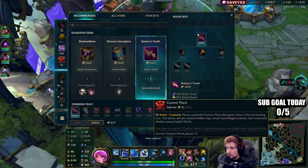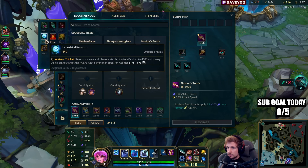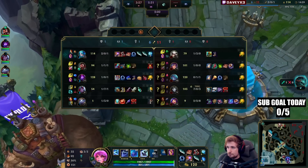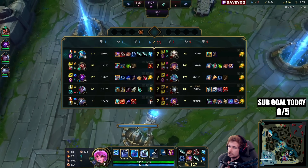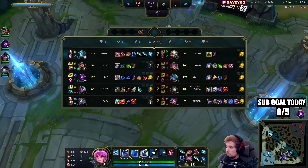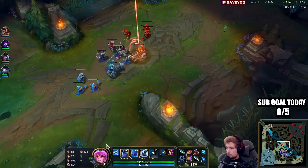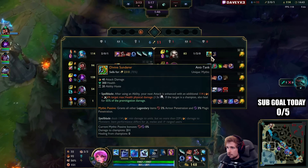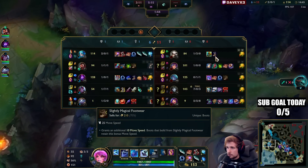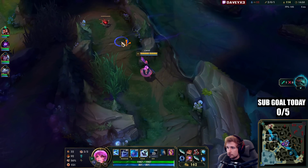Let's go for more attack speed. I'll sell that one too and get the blue trinket, then go back top. Camille has the Phage and Tier 1 boots; we on the other hand already have all our core stuff and a two-level lead.